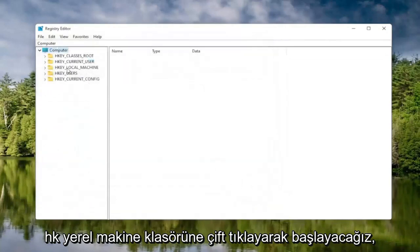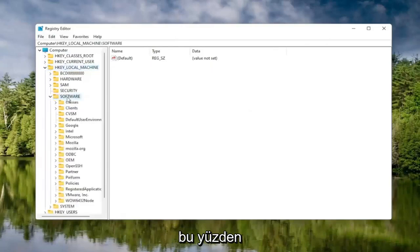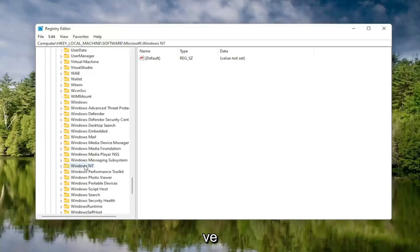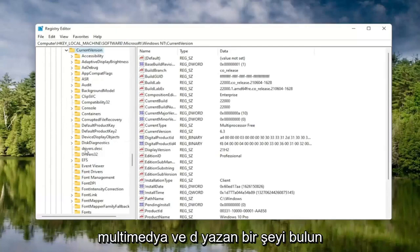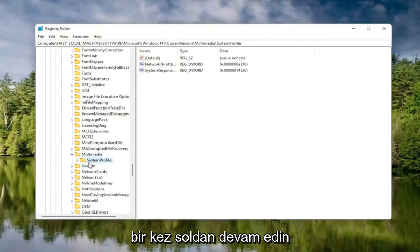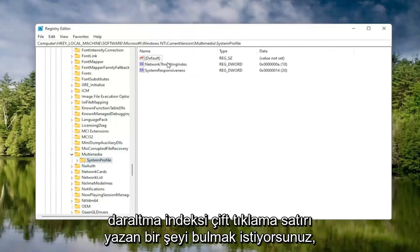Now we're ready to begin. Start by double-clicking on the HKEY Local Machine folder, then the Software folder, then the Microsoft folder. Go down to Windows NT and double-click on that. There should be a Current Version folder — double-click on that. Locate something that says Multimedia and double-click on it. Finally, there should be a System Profile folder under here — click on that. On the right side, locate something that says Network Throttling Index and double-click on it.